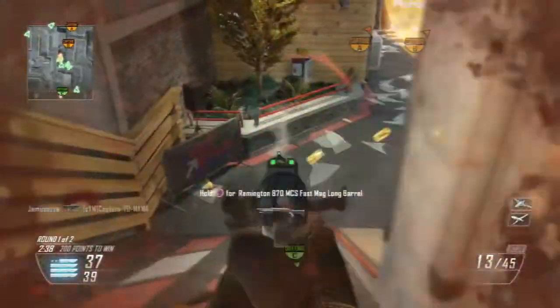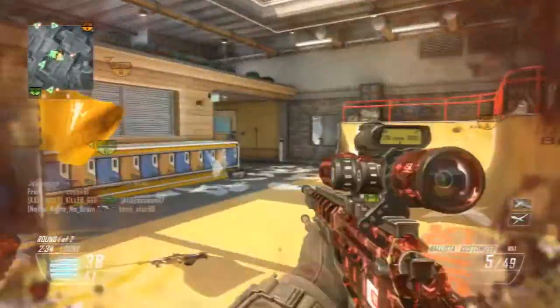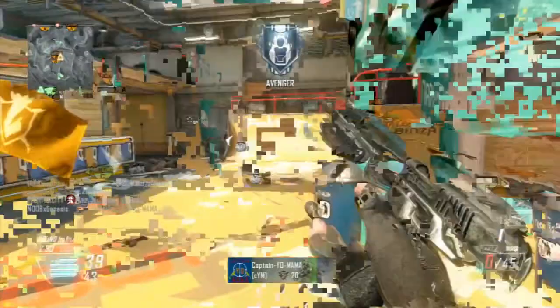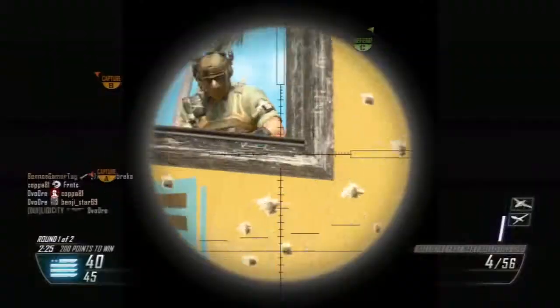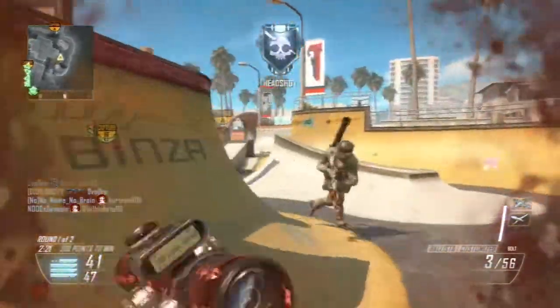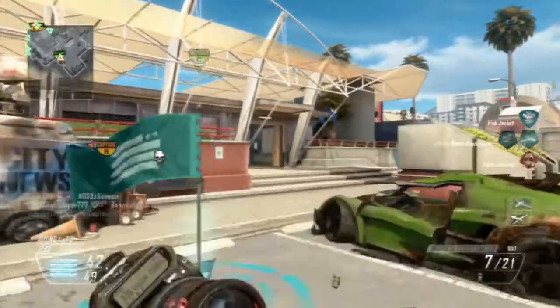The next pro is basically that pistols are overpowered. They can pretty much carry you all the way to an enemy spawn point. So you don't need to use your sniper — you don't run the risk of dying on the way to their spawn — and then you can get the spawn trap and just hope for some kills to pop up.